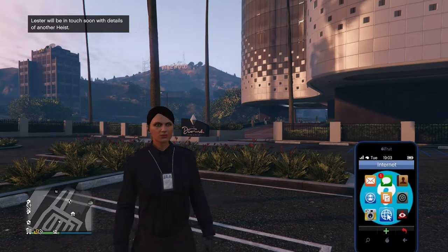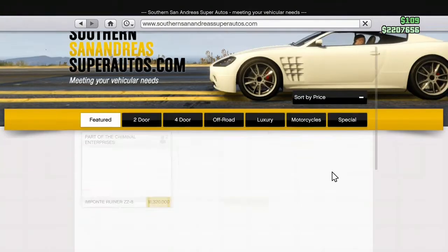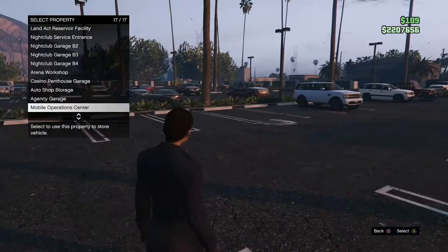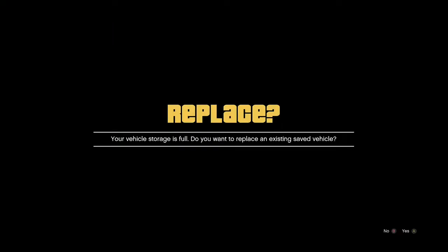Welcome to the new video. Today we're going to buy the new Moonier ZZ8. We have 2.2 million dollars — I'm not going to be richer — but let's buy it. Let's buy it in blue because it's going to be a nice sea color.